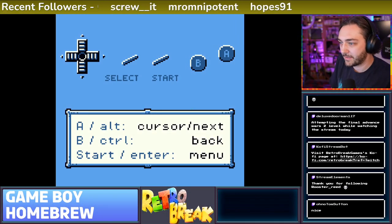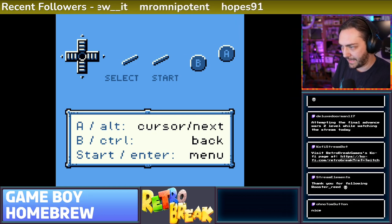Here we go. A slash alt. Cursor slash next. B slash control back, start slash enter menu.